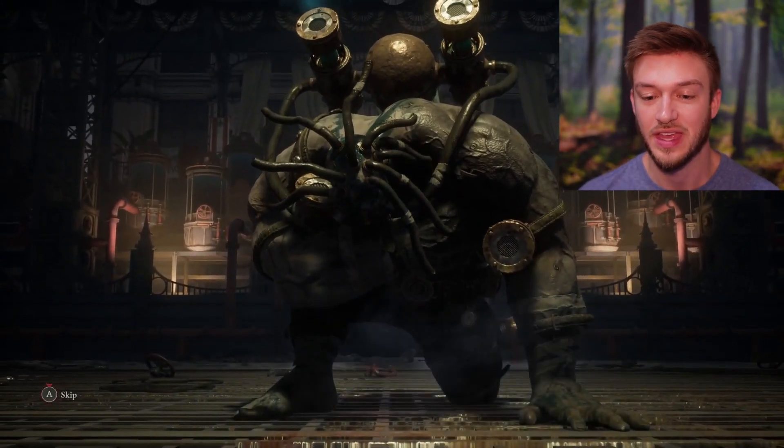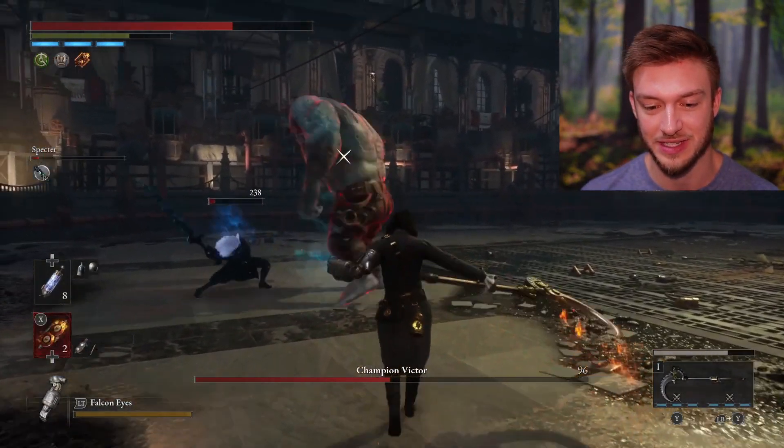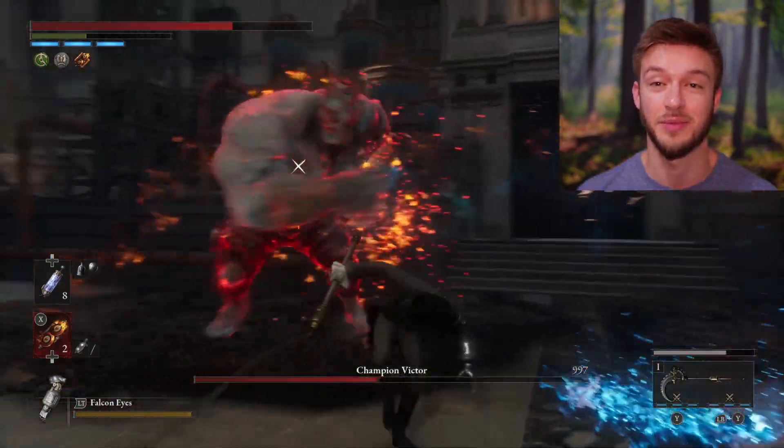We got about halfway through there before the Spectre went down, but that long-range attack makes this a lot easier. When we get into the second phase, this boss gets a lot quicker, and obviously that makes it much more of a challenge. This one took me a few attempts to get through, but using the Fire Abrasive here can allow you to stack on a little bit more damage.